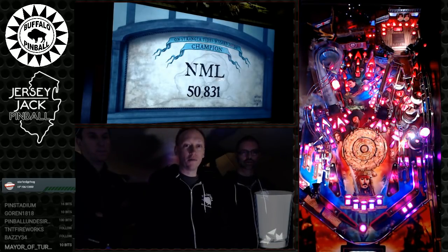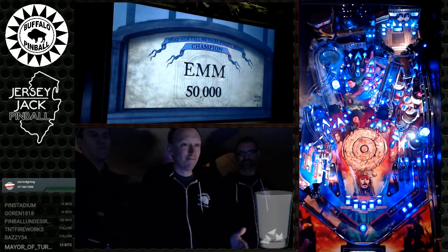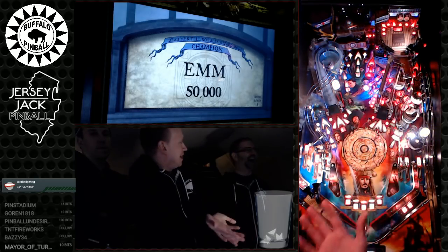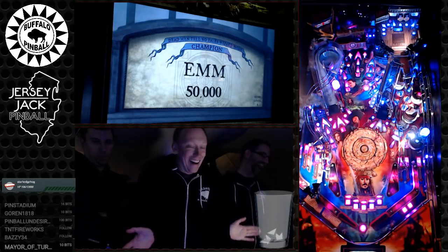There are also treasures in the game — hitting two-shot combos scattered around the playfield awards a treasure. Collect 12 treasures and you start Treasure Hoard mode, begun at the scoop. Inside Treasure Hoard you hit combos to build up value, then cash it out. It's the game's risk-reward mode, similar to 'Crank It Up' — really strong rules.